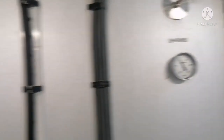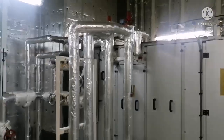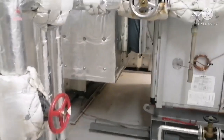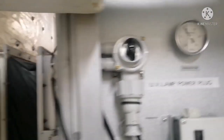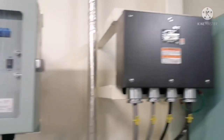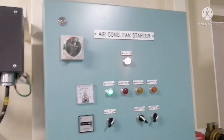Now we go to the air handling unit room. Check the temperature — this indicates your accommodation inlet temperature. Check for any leakages. Usually here you can find the drain getting choked and water will start overflowing — that is the thing you have to check. Here it is absolutely clean. Check for any gas leakages — everything is fine.